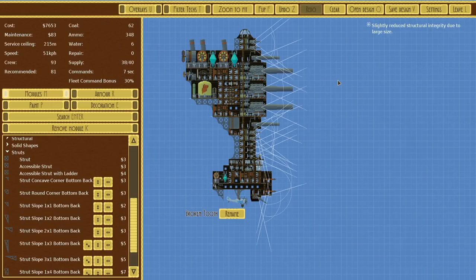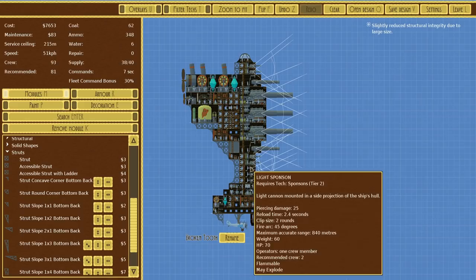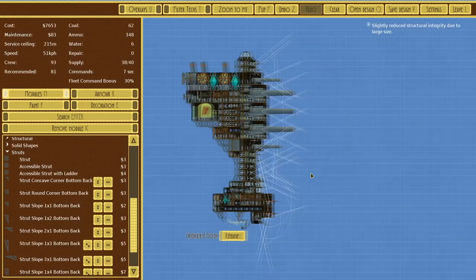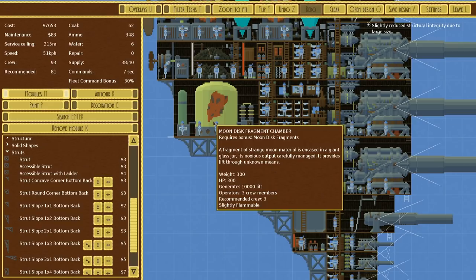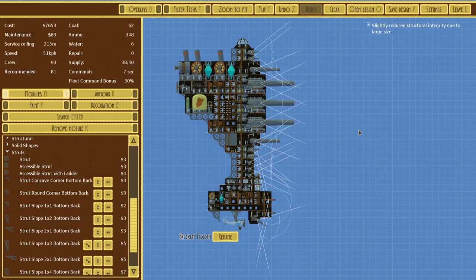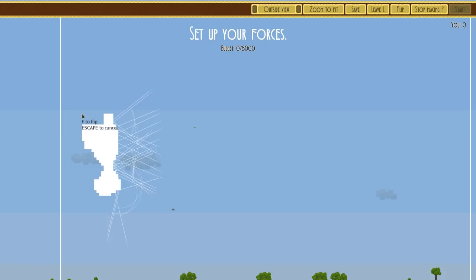The Broken Tooth is ready to go. It's terrible honestly, but it's going to be fun. We even have a Command Center this time — Fleet Command Bonus, so this is essentially a capital ship. We could have been more meta with it, but I just wanted something which looked funky. It's got a chunk of moon apparently, because all good airships have chunks of moon. Oh wait — slightly reduced structural integrity due to size. I didn't add any keels. Good, we're going to detonate when we're hit.